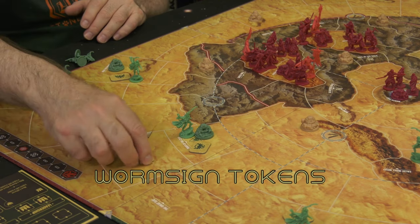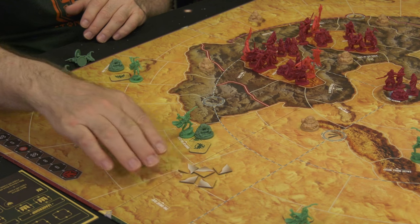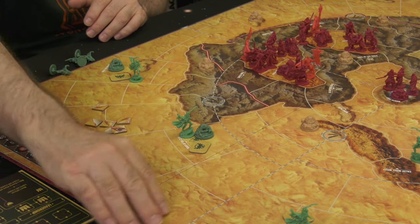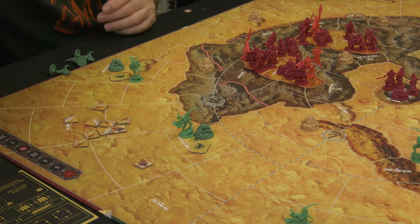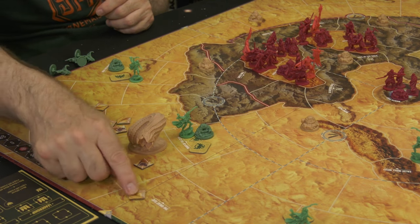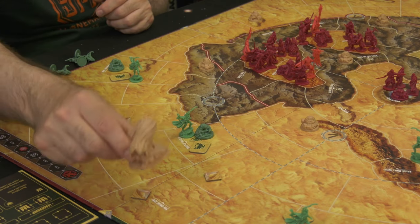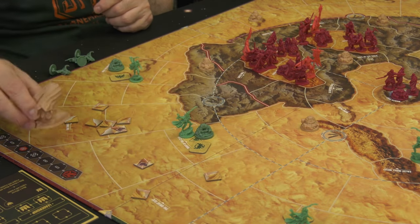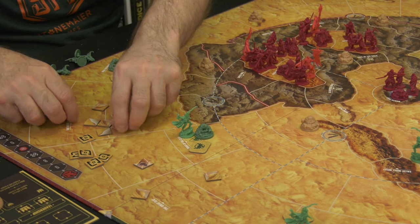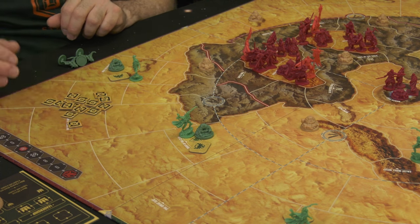Worm sign tokens relate back to deep desert. Throughout the game, these tokens are placed on the board then flipped face up. Some are discarded — no worms were spotted. If you see the worm token, a worm appears. If you see the burrowing worm token, the worm only appears if it's deep desert. The rest is self-explanatory. Flip them face down, give them a shuffle, and the Atreides player keeps them aside until needed.